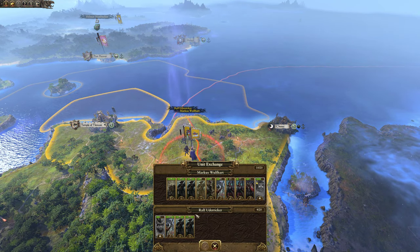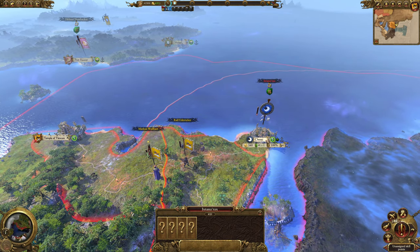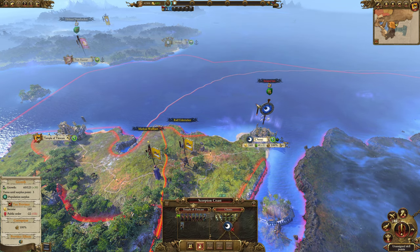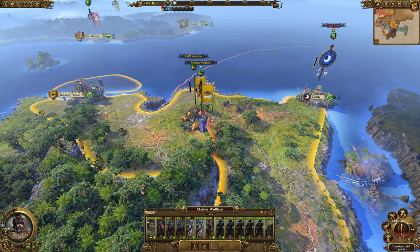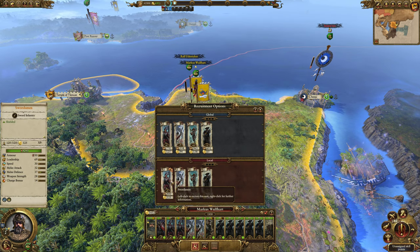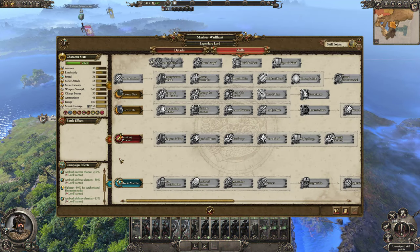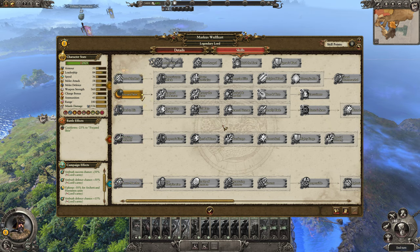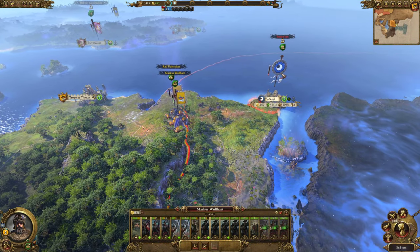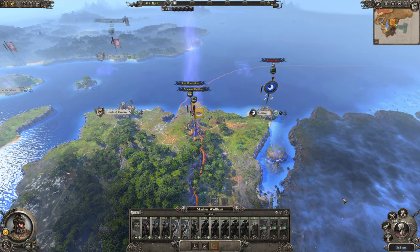Let's transfer units over to Marcus's army. They're in a fort stance so they're not recruiting right now. We'll pull back into encampment stance and recruit some more. I think we could use lizard beasts, another unit of spears, and two units of swords. No building needed right now. Spending a skill point on Marcus — going down his line to increase his individual damage so he can be the hero of the day against the Lizardmen's big beasts and monsters. Not much else to do so we'll end the turn.